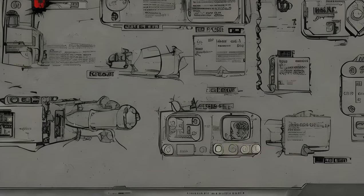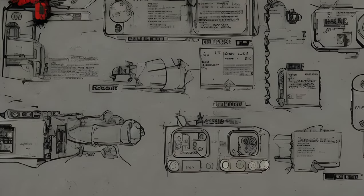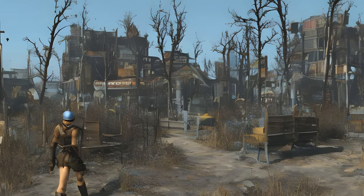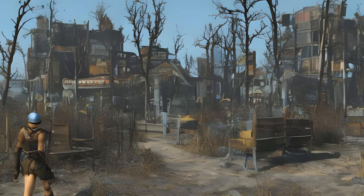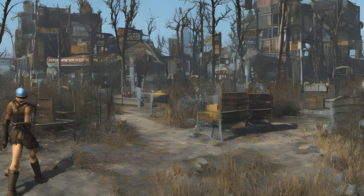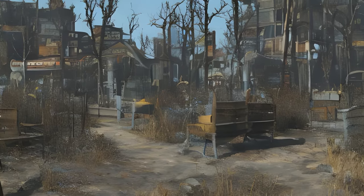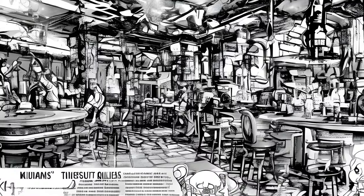An Ambitious Plan — locations: Fizztop Grill, Bradburton Amphitheater, Fizztop Mountain, The Parlor. Given by: Porter Gauge. Reward: 400 plus XP, Porter Gauge as a companion, optional: The Problem Solver. Form ID: XX000802, DLC04MQ02. The Grand Tour — locations: Kitty Kingdom, World of Refreshment, Dry Rock Gulch, Safari Adventure, Galactic Zone. Given by: Porter Gauge. Reward: 400 plus XP. Form ID: XX000803, DLC04MQ03. A Magical Kingdom — location: Kitty Kingdom. Given by: Oswald the Outrageous. Reward: 400 plus XP, Oswald's Top Hat, Sword of Wonders, control of Kitty Kingdom, optional: Magician's Tuxedo. Form ID: XX03684F.